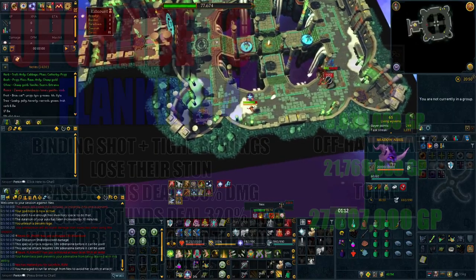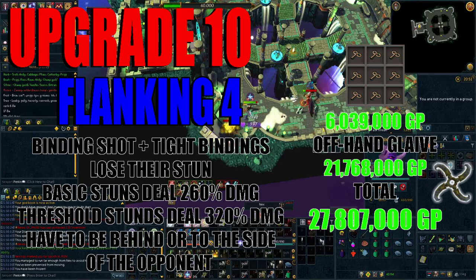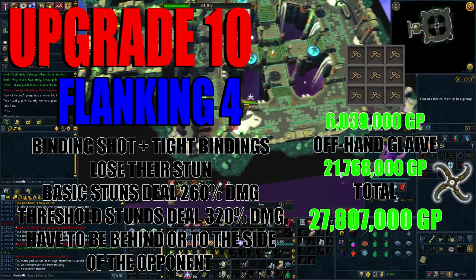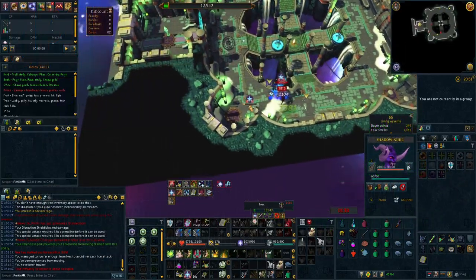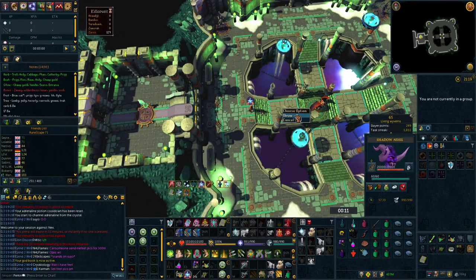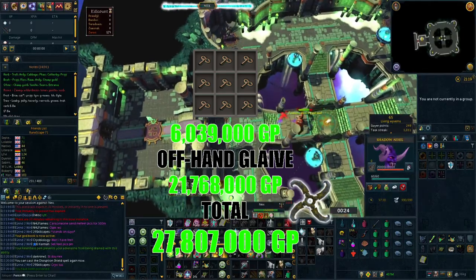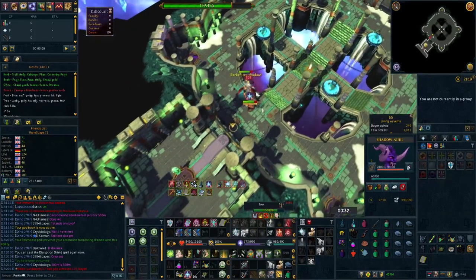Another powerful perk is Flanking 4. Flanking 4 replaces your Binding Shot and Tight Bindings abilities to lose their stun but deal increased damage — basic stuns will deal 260% damage and threshold stuns will deal 320% damage. You have to be behind or to the side of the opponent to get the benefit. This is going to be one of your strongest abilities in the game. If you're a solo player that doesn't do much group content there are some niches, but otherwise I'd recommend skipping this until you do group content. Put this on an offhand glaive — it will set you back approximately 27.8 million, made by using 9 clockwork components. Best to lower your Invention level to 52-55 when making this, as higher invention significantly decreases the chance and costs more in the long run.